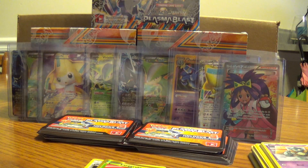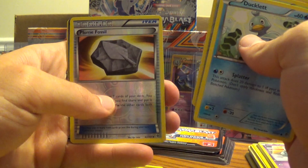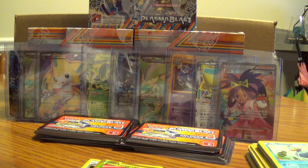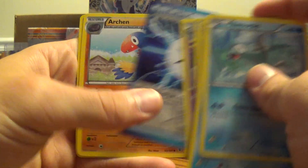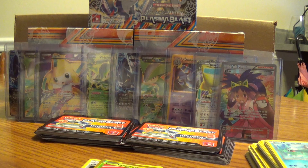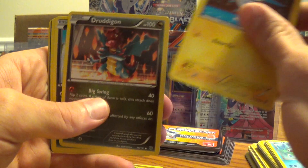Still looking for that Blastoise. There's a Rare Candy. I try to set certain cards that I know I haven't pulled yet, just to have something specifically to look for. I haven't had either one of the Genesects yet. I haven't had the regular Holo Blastoise or the Reverse Holo Pokemon Catcher. I'd like to get the Ultra Trainer as well.